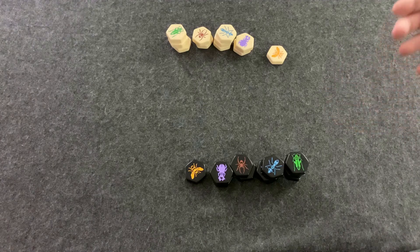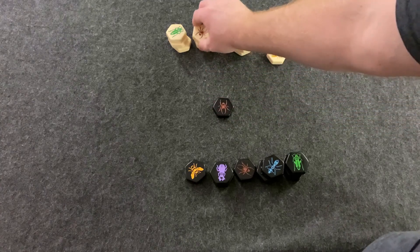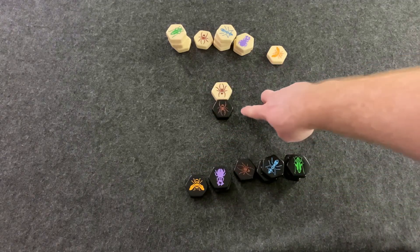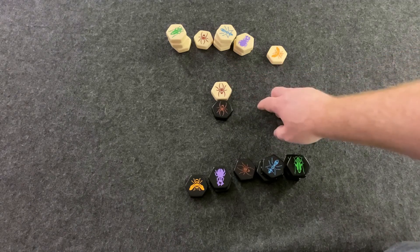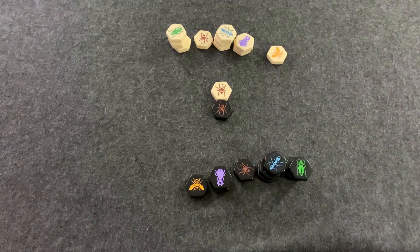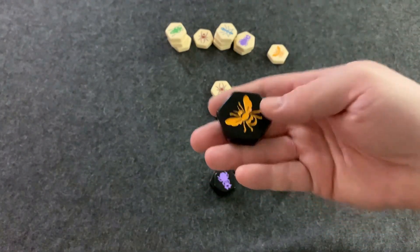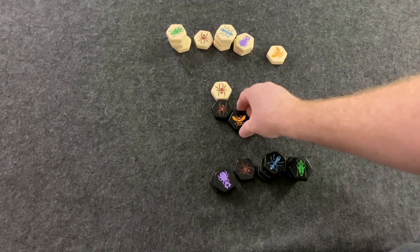On your turn, you're either going to place or move a bug. To start the game, each player is going to place a bug. When you place a new bug down after the first two are placed, you can only place a bug where it touches one of your corners but none of the opponent's tiles. By the fourth turn, you have to have placed your queen. So any time throughout up to the fourth turn, you're going to have to place your queen down on the board.